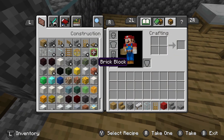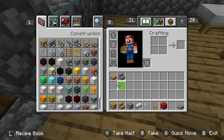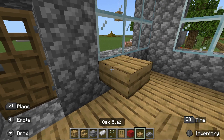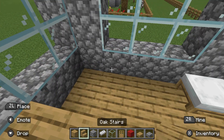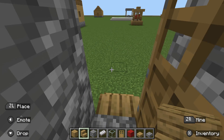And now the last thing we're going to need is some oak slabs. You guys might be really tired from this video, but this is alright — it's alright for me too. Now we use this as a chair. And now the hospital is done!